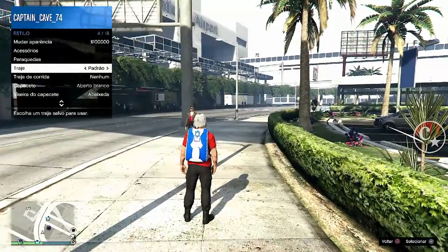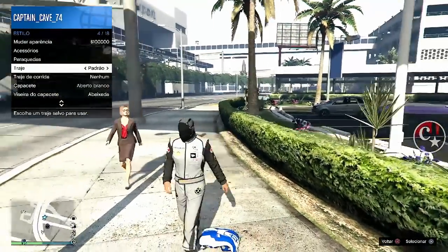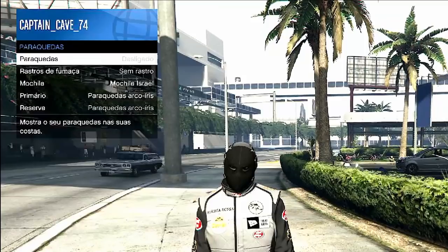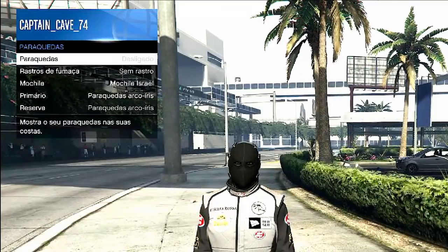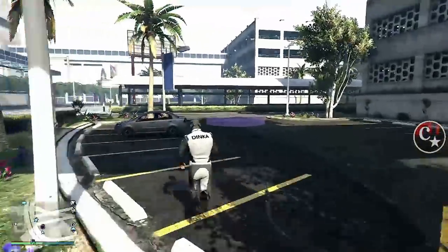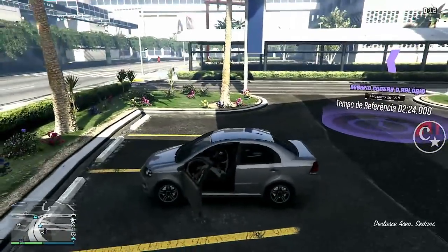Tem que dar a bolinha carregando aqui embaixo, no canto inferior direito — tem que carregar. Carregou. Abro o menu de interação, vou em Paraquedas e tem que estar assim: invisível. É porque bugou o paraquedas. Agora já estamos prontos para trazer as mochilas lá do modo história.